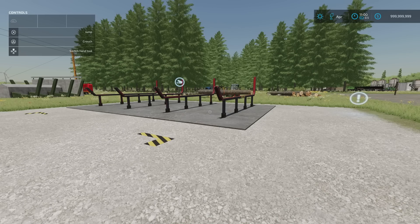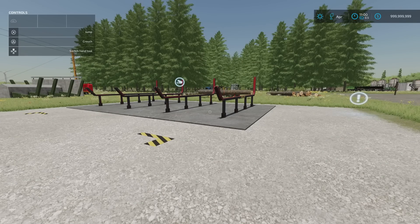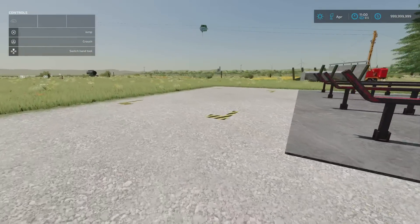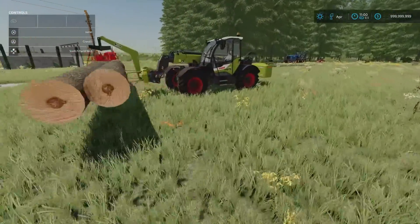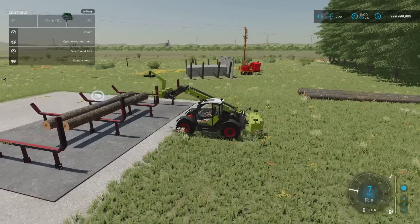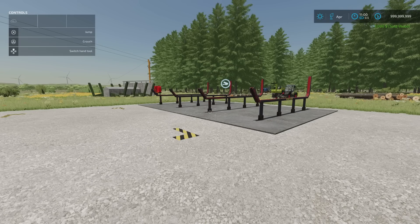Next we've got the Forestry Sellpoint by Gamer Designs: 3 slots, 8,000 to buy. Find it in Build Mode > Production > Sellpoints; slot count comes down to one. It's designed so logs are put onto the log rack to sell, with a trigger here for selling wood. This will also do containers — various log containers available. You can bring the containers here and they will auto-sell. You just drop the logs on and sell the wood.